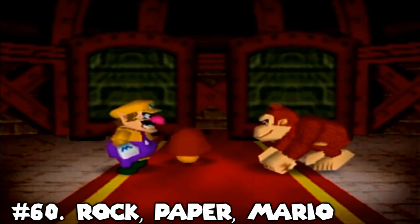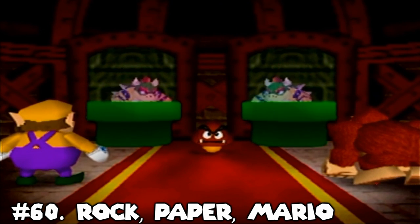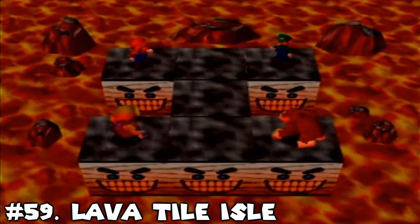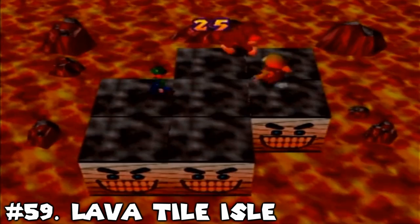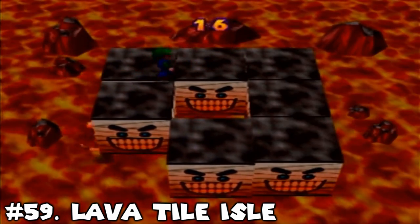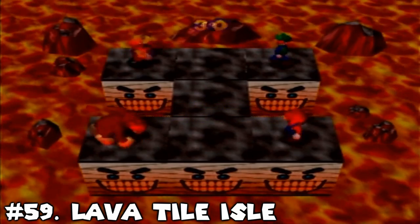Number 60: Rock Paper Mario. This is a luck-based duel minigame. At least stars won't be on the table in this minigame, but when an entire coin purse could be up for grabs, let's just say I won't be rushing for duels in Bowser Land anytime soon. Number 59: Lava Tile Isle. I'm not sure what it is about this survival game compared to others, but I find this one really hard to control for some reason. It's also not uncommon for the shifting tiles below you to give out and mess up your movement, and even the invincibility frames after getting punched by other players feels really inconsistent. I probably have this lower on the list than it probably should be, but I just really don't like this game that much.